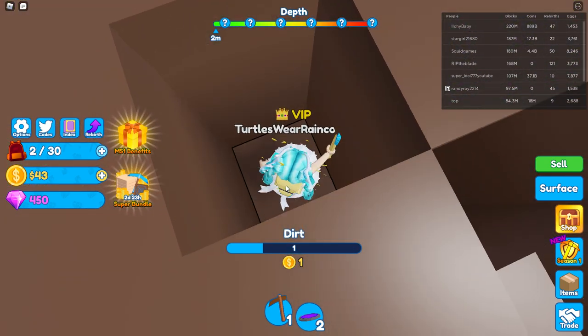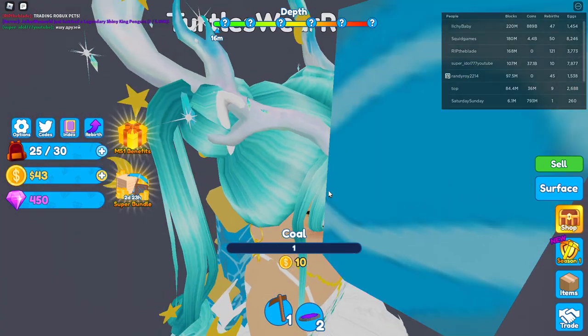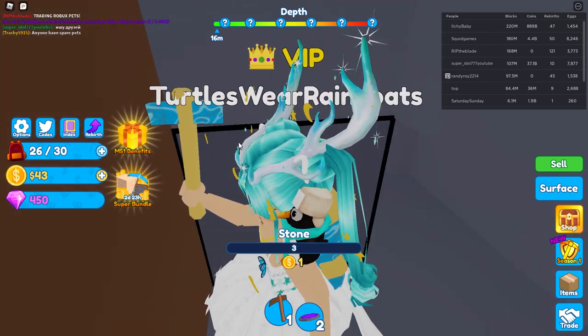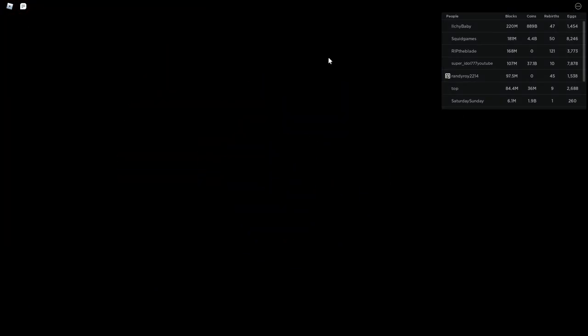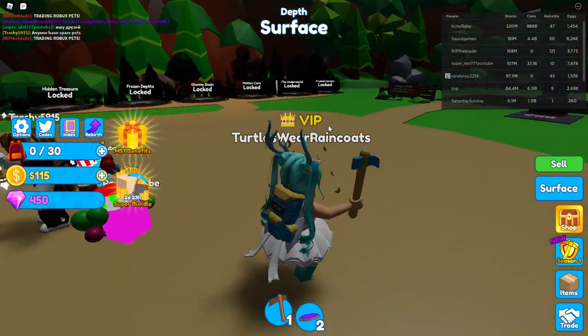Let's get to mining. We have coal — these give us 10 coins. So these are the ores we have to get. Instead of getting just one coin like the regular blocks, we get 10 for coal. Okay, we got 72 coins — that is awesome! Let's go back.